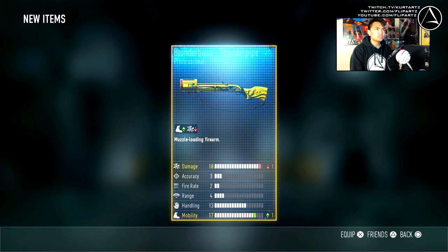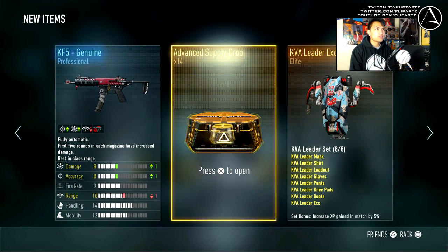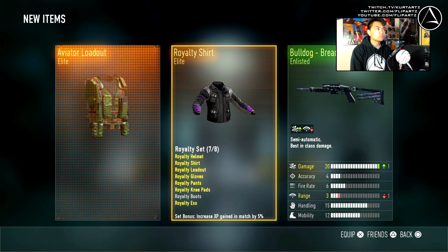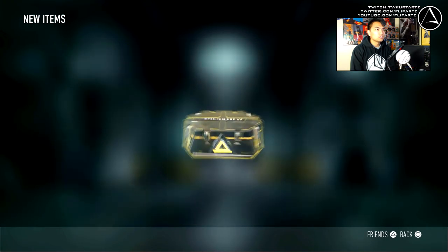Nothing too new going on. Where are the legendaries? A Blunderbuss - I think I can use it now because I have it. I don't have the base STG or the SVD or whatever it's called, so this is actually kind of cool. Unfortunately it has a negative one damage, so it doesn't look like it's going to be very good. Royalty shirt - we're just missing some royalty boots. Aviator loadout.